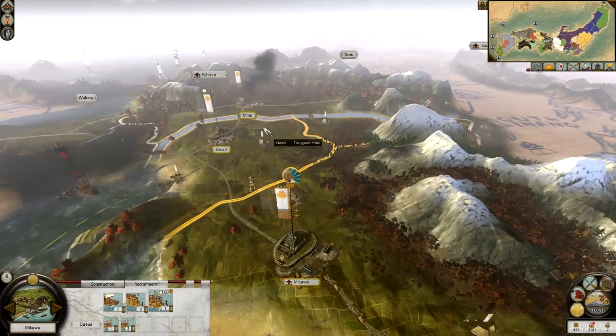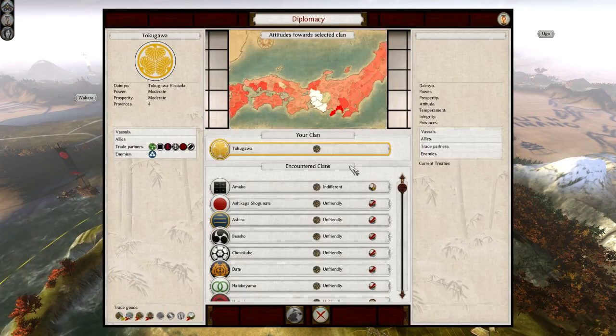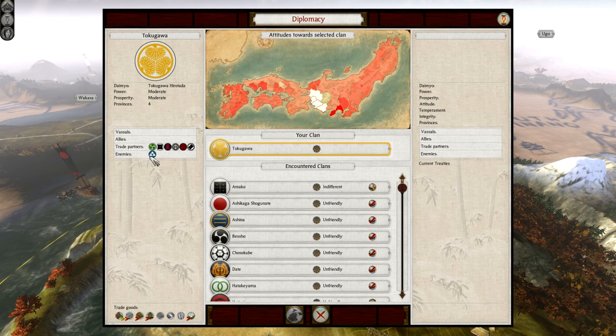So the Takeda are no more, the Seito are no more, and as a result of that, we are currently no longer at war with anybody apart from the Hojo, who are now penned in there.